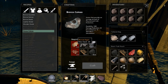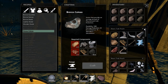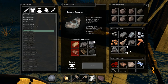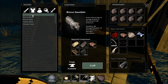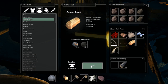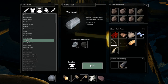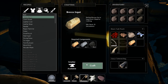I got extra copper guys, don't worry. We got the boots, we got the helmet. We need the gauntlet and the cuirass. Let's go ahead and melt down the copper - there we go, there's five. Okay, let's get our bronze together.